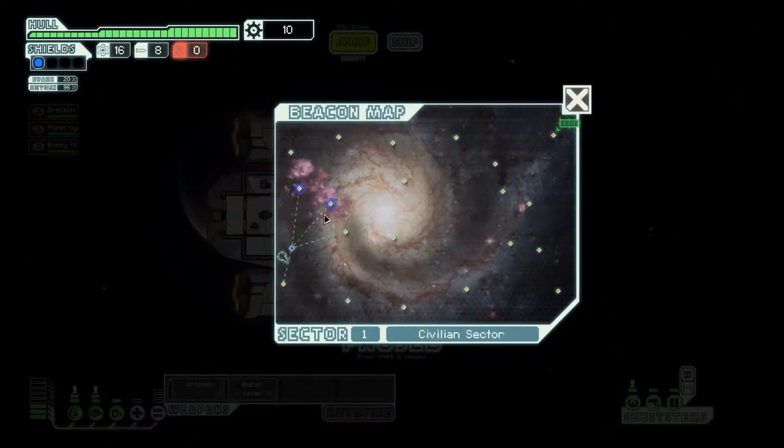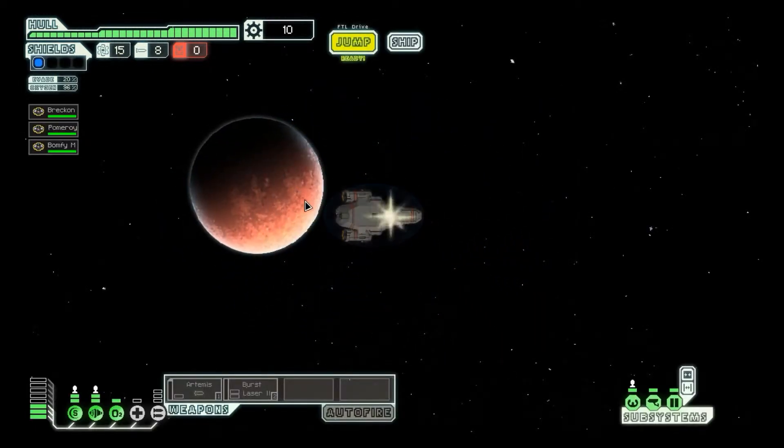Let's jump. Let's see where we can go. The nebula here will make fleet pursuit slower, but will disrupt your sensors. Exit is way up there. Let's go up with this one.